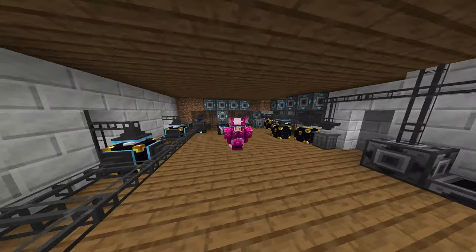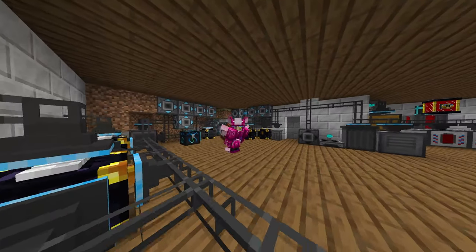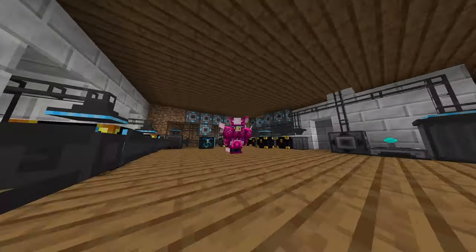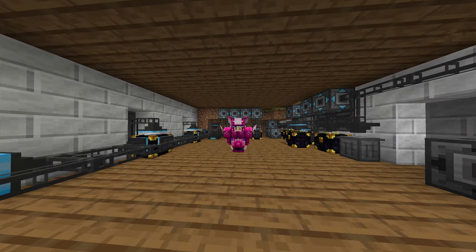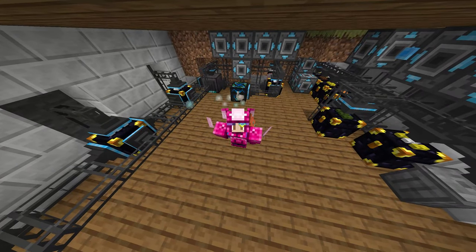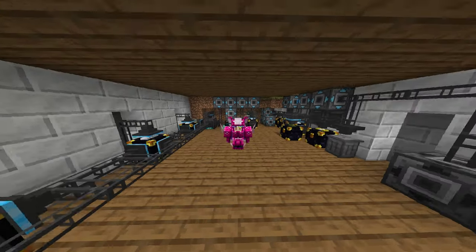Hello everybody and welcome back to Stacia Expert Mode. In this episode we make ourselves an energy condenser - we can condense anything that has an EMC value. We also get into making ourselves a creative tank so we can have infinite of any fluid we want, and we also make creative power. Hope you enjoy.